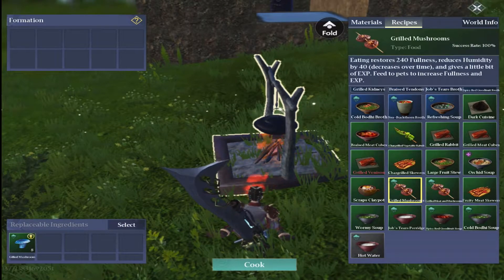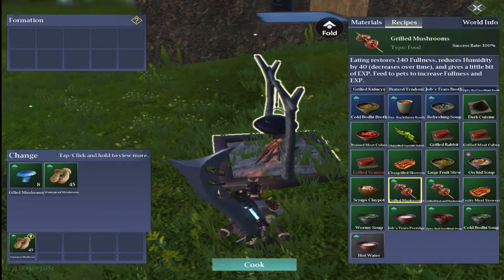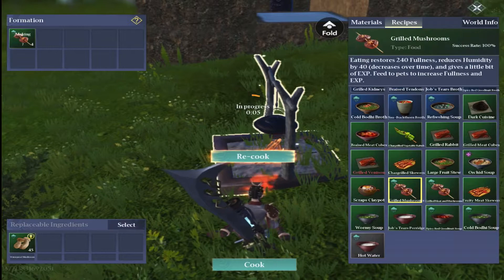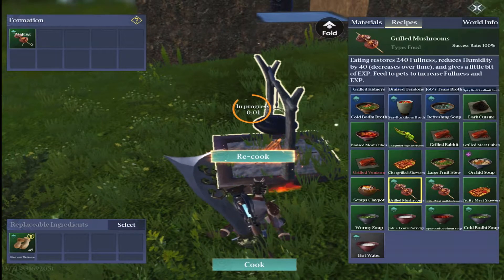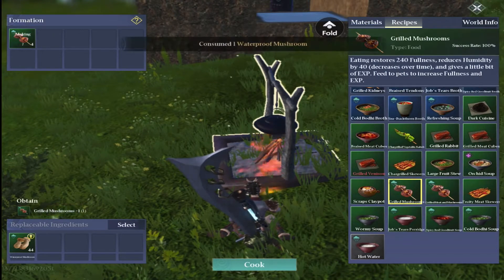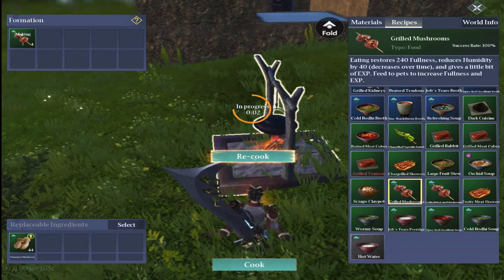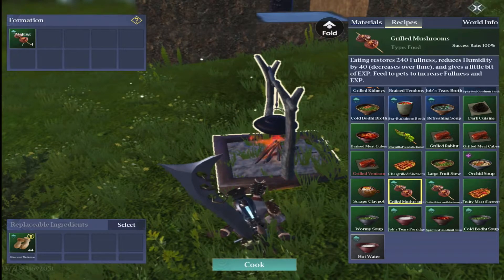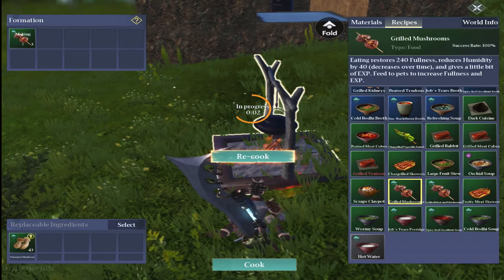I have these recipes unlocked already, but I'll show you how to make them. For grilled mushrooms it is simply one mushroom. Notice the mushrooms have a gold arrow — they're interchangeable, so if you click on it you can swap it for a different ingredient in that list. I've just changed the blue mushrooms for the brown ones and it makes absolutely no difference to the recipe.